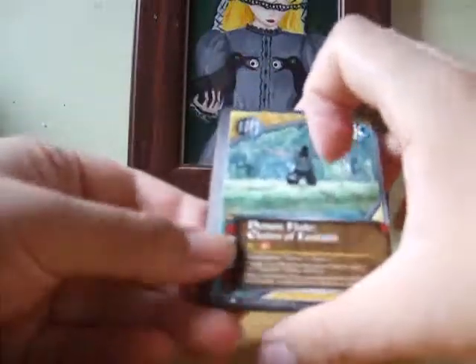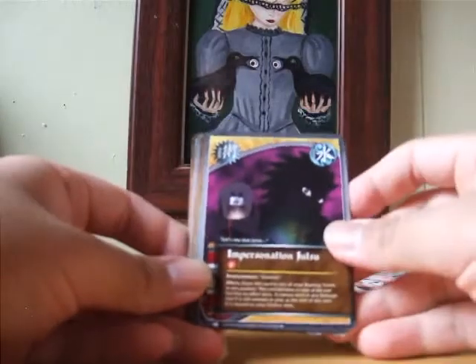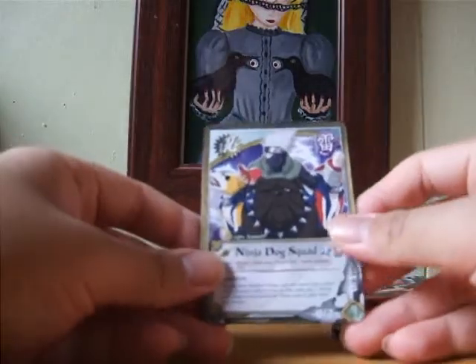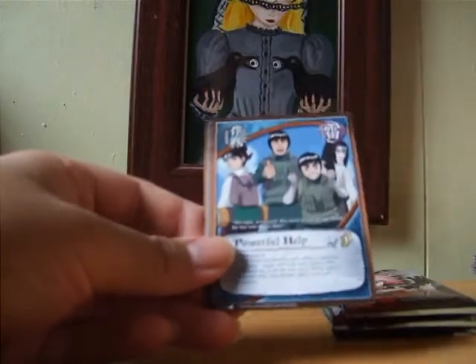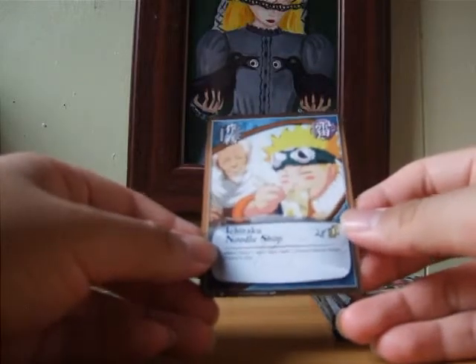We have Yura, On the Stump, Powerful Help, Explosive Blade, Fang Wolf Fang. We have Hat Fist as our rare, Existence of a Tailed Beast, Salamander. Our reverse is Udon, which is like the first common reverse, and we have Ninja Dog Squad. Let's do this one normally — Demon Flute Chain of Fantasia, Impersonation, Makeout Tactics is everywhere, Ninja Dog Squad, Miyogi, On the Stump, Powerful Help, Detoxification, Wolf Fang over Fang. Our rare is Ichiraku Noodle Shop.